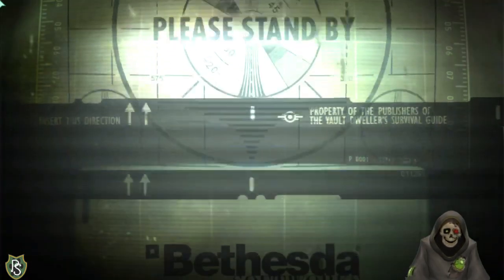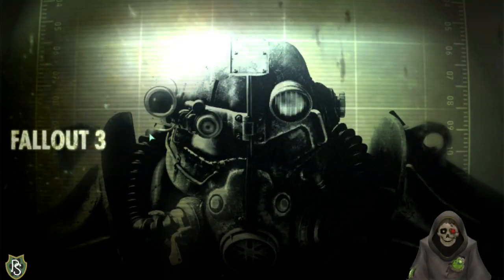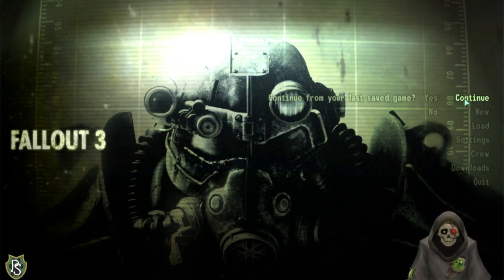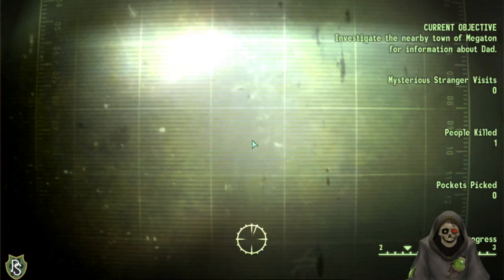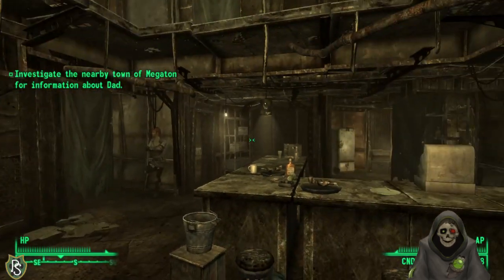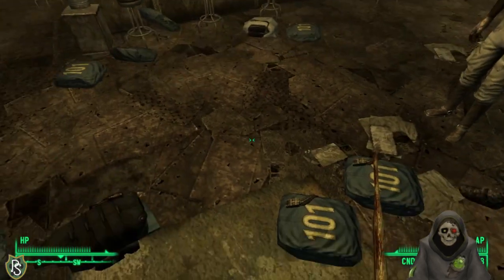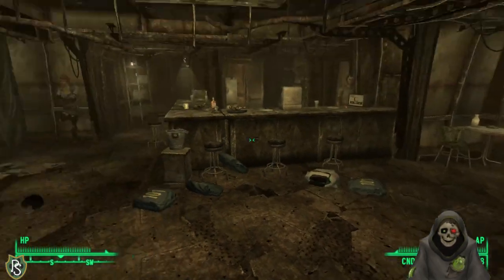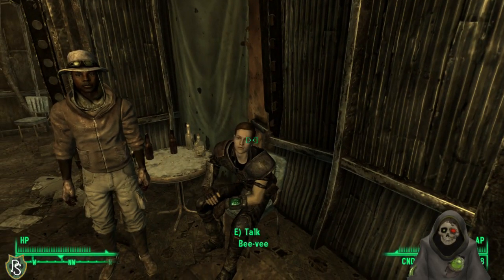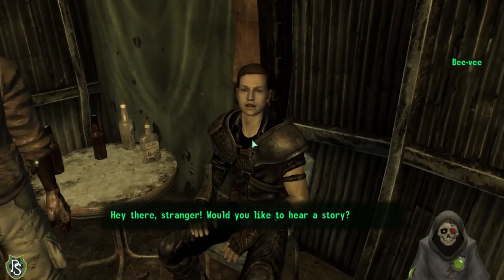I've already started the game a little bit and went to the NPC we need to talk to in order to begin Fallout Zero. We're in Megaton's bar essentially. I dropped a bunch of stuff on the ground I didn't need, but my character doesn't really matter here. We're going to talk to this guy BB and hear what he has to say to begin the mod.